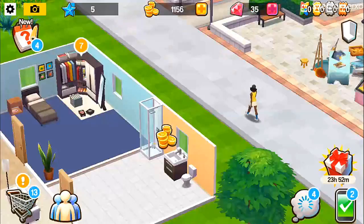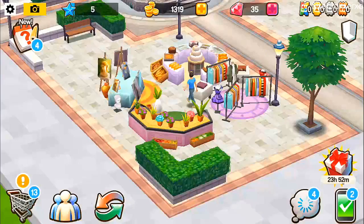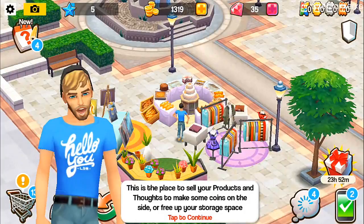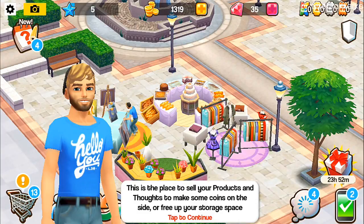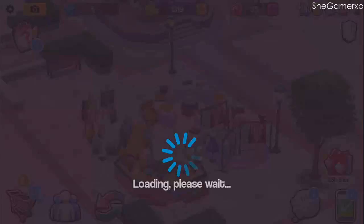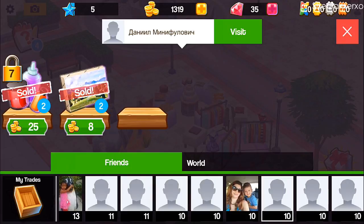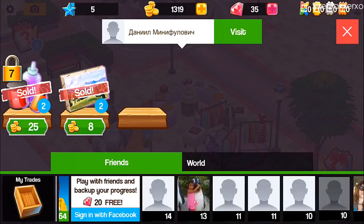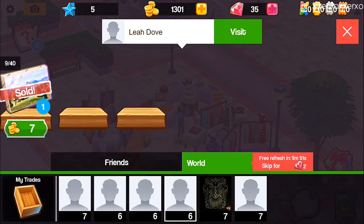We have more stuff done. Sweet job Mary — the market is open for business, come by soon! How long would it take — is it up now? Yes! This is a place to sell your products and thoughts to make coins and free up storage space. You can also browse the market to buy items you need. We've almost completed almost all these things. Let's see what's on the market — who are all these people? It's kind of hard to tell what's sold.